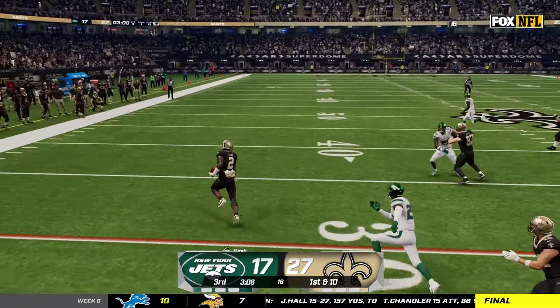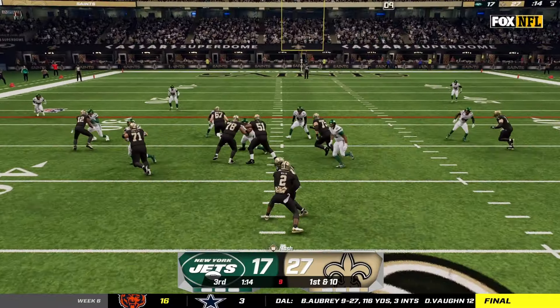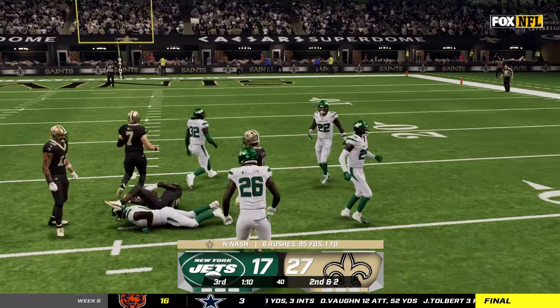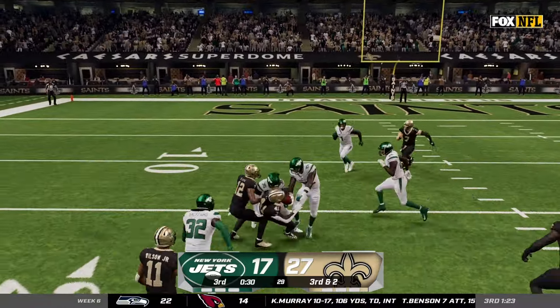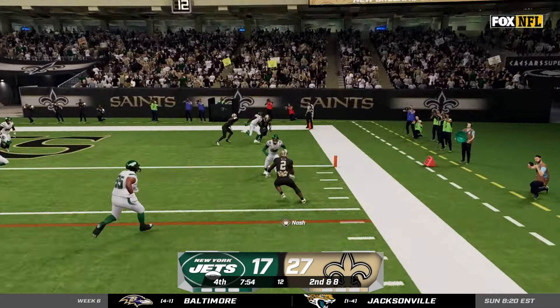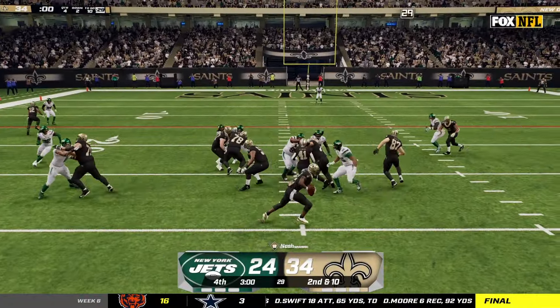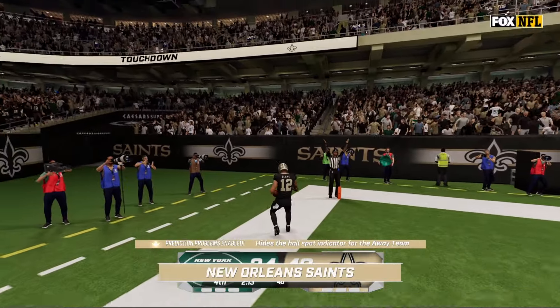Our defense gets another stop so we can potentially go up three scores. I juke on the read option — me versus Sauce Gardner — and spin him out for a first down. I get sacked the next play but we hit Alvin Kamara, who breaks two tackles and falls forward for a big first down headed toward the end of the third quarter. We go with the read option for a gain of eight, then give it to Kamara for about 15 yards to the 15 yard line. I scramble to the edge, Quentin Williams slams me down but not before I get a first and goal at the one — coach lets me finish the drive and I get yet another rushing touchdown, asserting my dual threat dominance. Our defense gets a stop and Chris Olave flies into the end zone for another win.